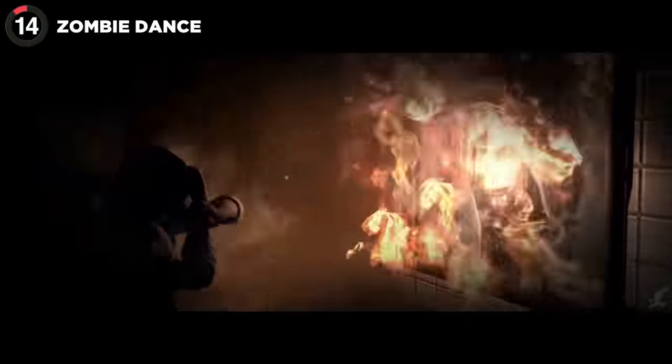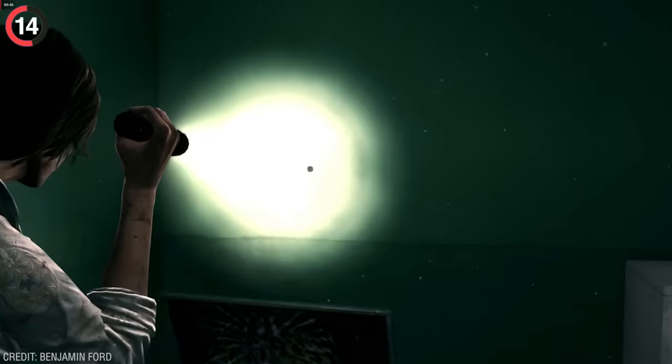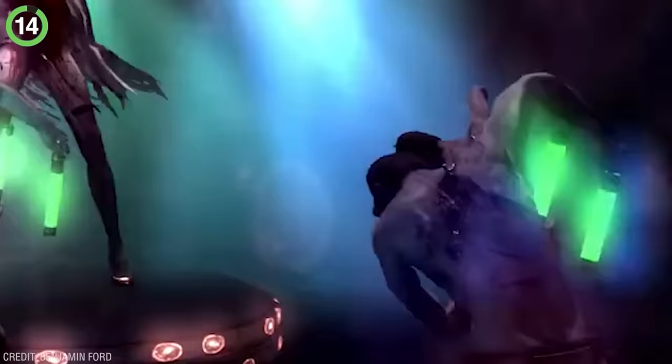Evil Within 2 also has a secret area, except it's a party. If you interact with the vending machine in Chapter 3 fifteen times, a picture in the corner of the room will fall down. Walk up to it and you'll be able to inspect a small hole in the wall, allowing you to discover a zombie rave — they even got the glow sticks.